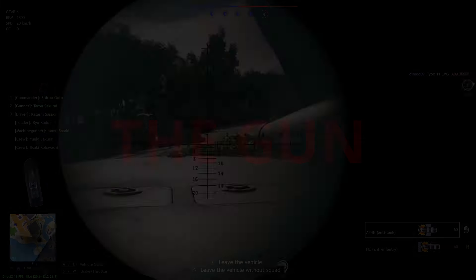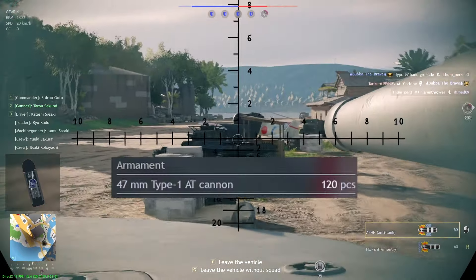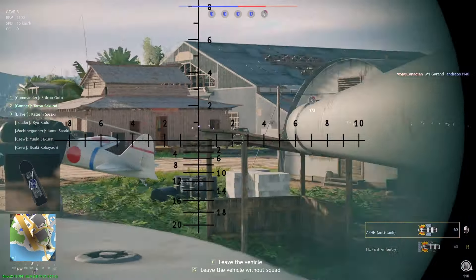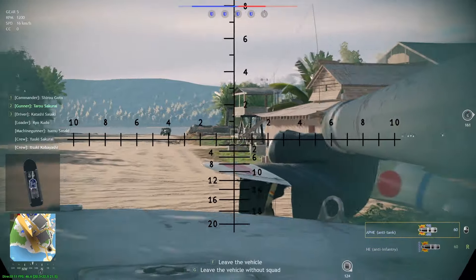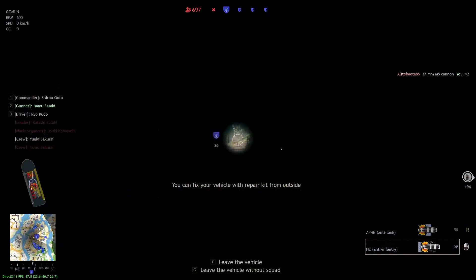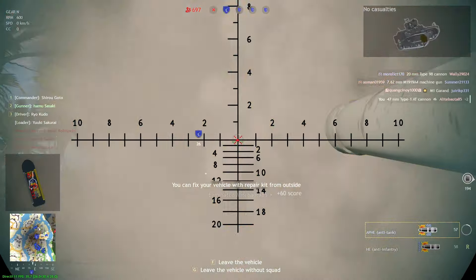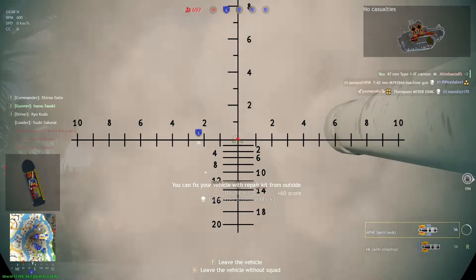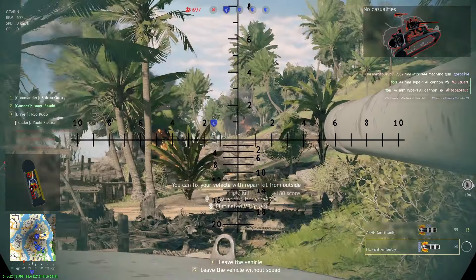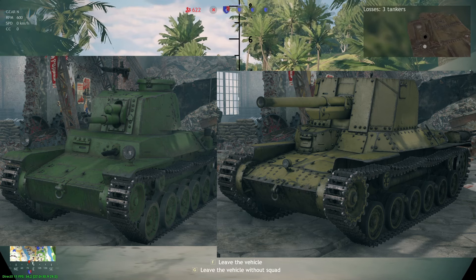The gun for the Kachi is, in theory, at least not that bad — it is easily the best part of the tank. Armed with the 47mm AT cannon, you get 60 rounds each of AP, HE, and HE, which is actually the same amount as the Chi-Ha. However, unlike the Chi-Ha, this gun is much more designed for anti-tank purposes, which it actually does live up to. It can deal with pretty much all the American threats up until the Sherman, which is quite good. The problem is that it is only good when compared to tier 1 tanks and other tier 2 premiums, which also have the same cannon in the Japanese tree. Since the Kachi is tier 2,